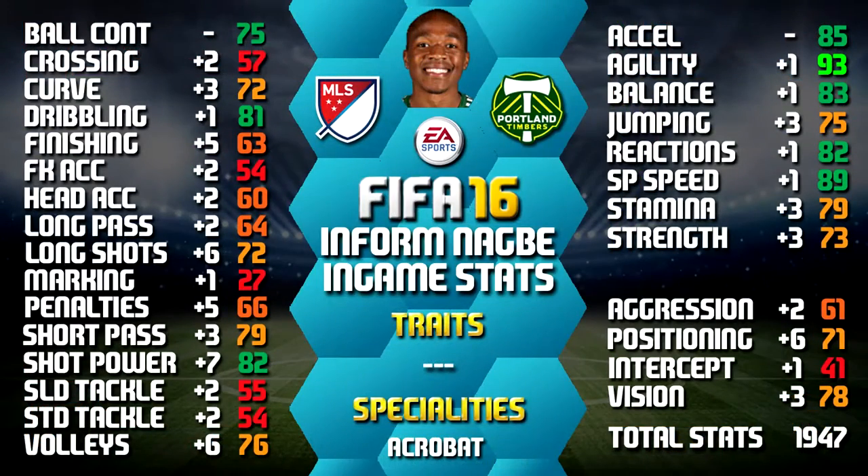Looking at his in-game stats, he stands out with 93 agility, 89 sprint speed, 85 acceleration, 83 balance and 81 dribbling. We have also included all the upgrades of his non-informed as a comparison, as we always do, so you can compare between the two. You can always pause it for a close look at any of these.